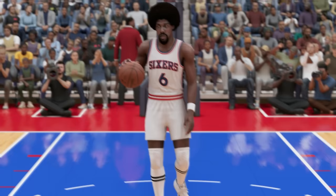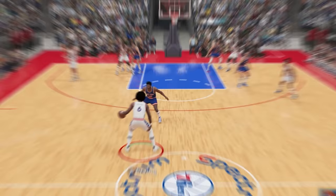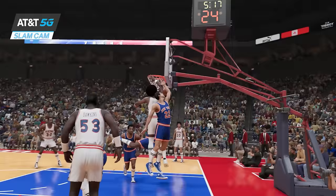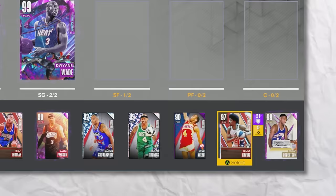At 6'7", we got Julius Erving. The challenge we need to complete is a contact dunk. I actually like dunking in 2K, it's one of my favorite things to do. Let's see who's going to be our victim. What a dunk — that was an amazing dunk right there from Dr. J. He got up high too, let's go.